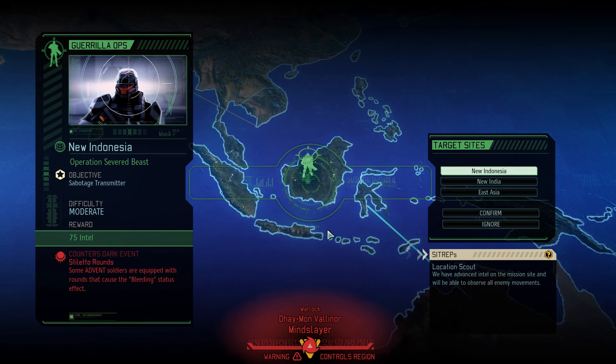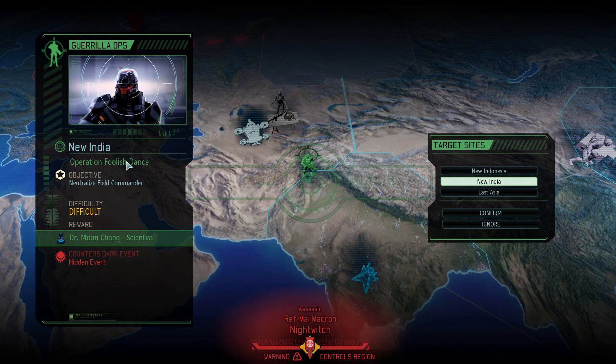Hello everyone, my name is Sick, welcome back to XCOM 2: War of the Chosen. Today we're going to deploy on mission 10, Operation Severed Beast. We also have another enticing mission — it's difficult, a neutralize field commander mission which generally sucks, but it would reward us a scientist, which is kind of interesting. However, we don't know what it counters and right now I don't really want to spend the intel to find out.